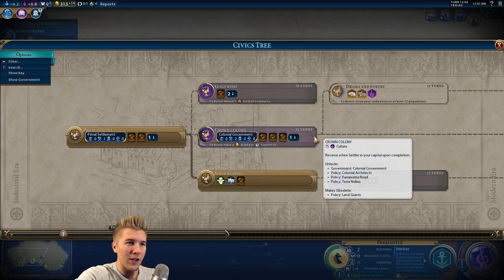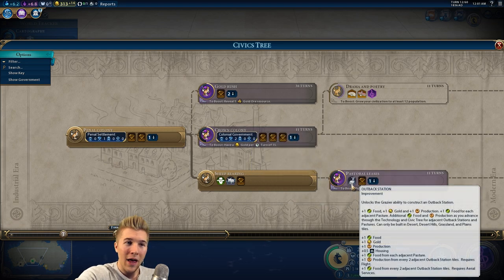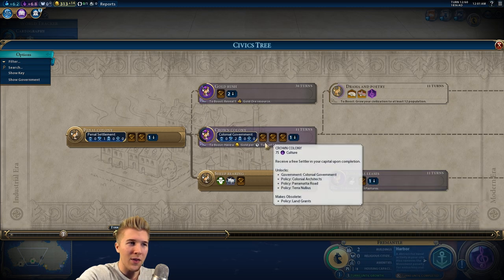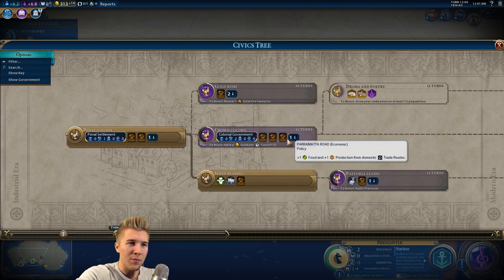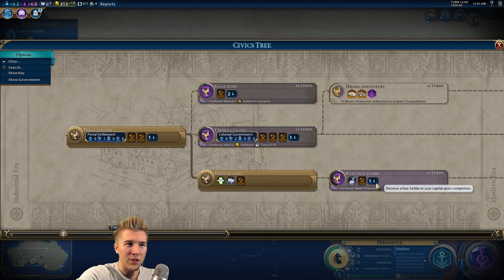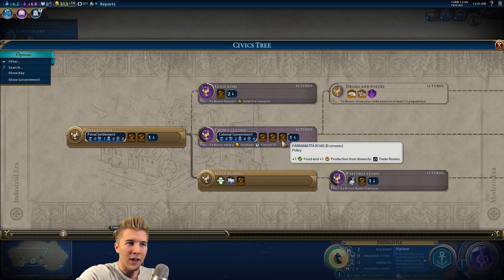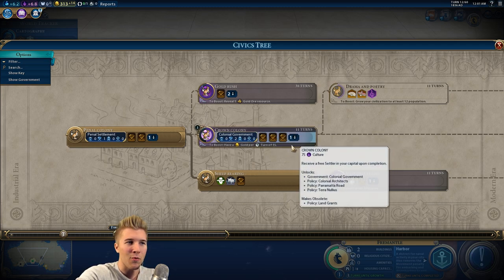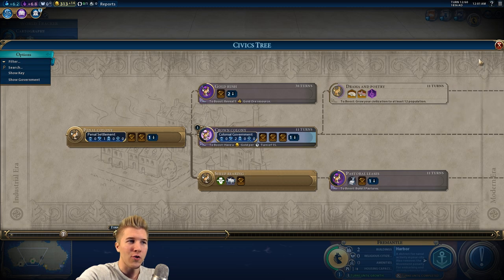We already got it. So we have to go — I can already begin my outback stations, but I think I want the colonial government so I can get another settler. Economic policy is probably better. So this is going to offer a lot more all around — let's go crown colony. I think we'll be able to boost it — build three pastures. We'll get this guy out in seven turns, but we're going to grow.